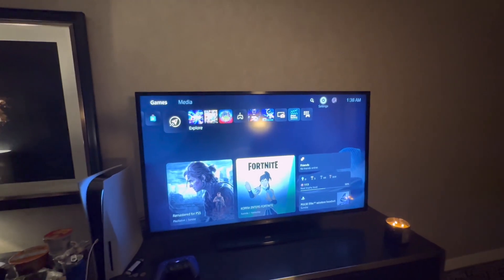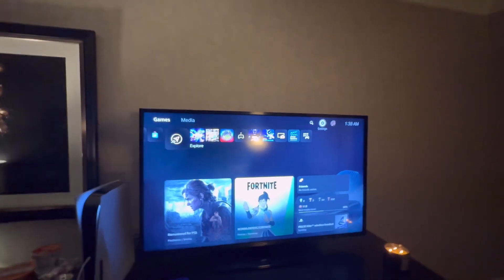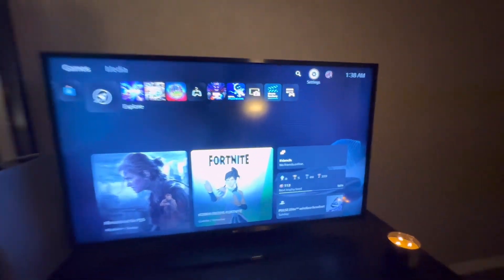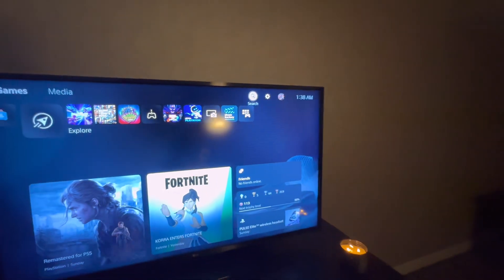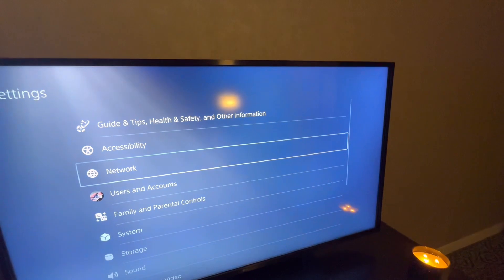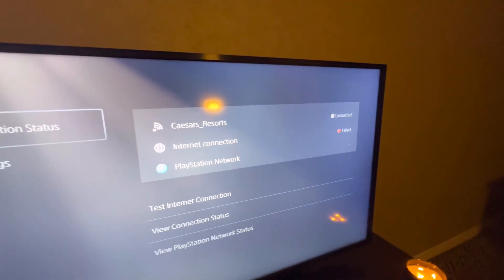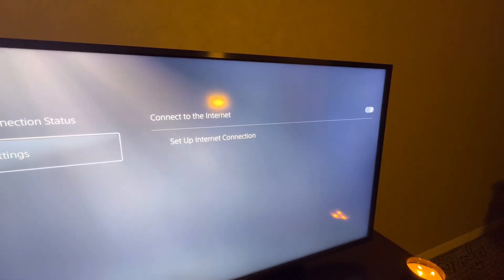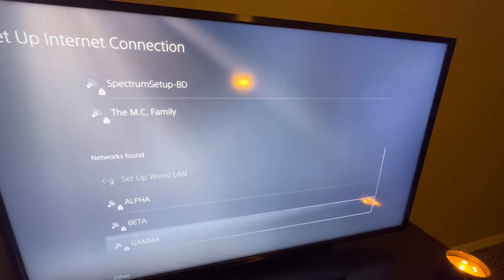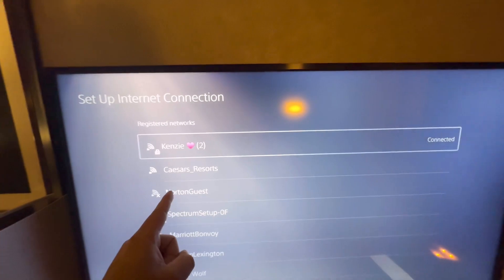Let's start — first thing first, you gotta get your hotspot on your phone. I'm gonna try to do this with one hand, so excuse me if I press a couple of buttons. As you can see I'm at the casino. Come down here and get your hotspot. Bear with me — I'll be right back, I got my girlfriend's phone connected.